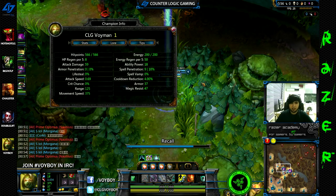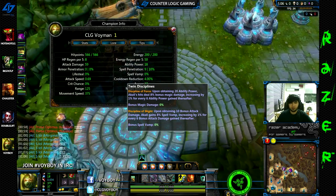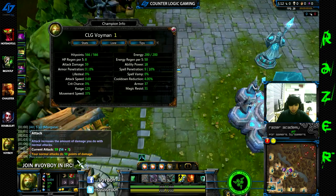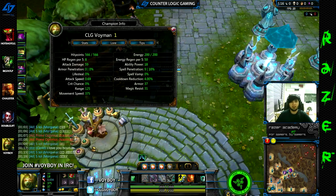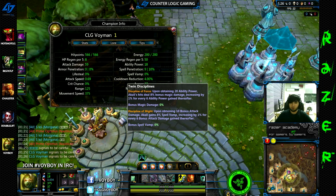I run 6.6 AD reds to activate her Discipline of Might passive at level 1, which turns on after you get 10 AD. I should be starting with 10 AD, and that gives me Discipline of Might passive at level 1, which gives me about 8% spell vamp right from the get go — which is huge.